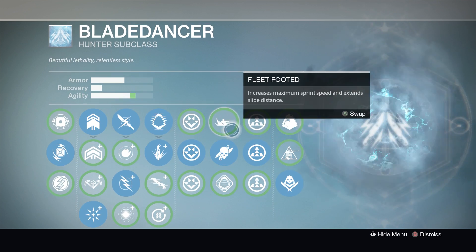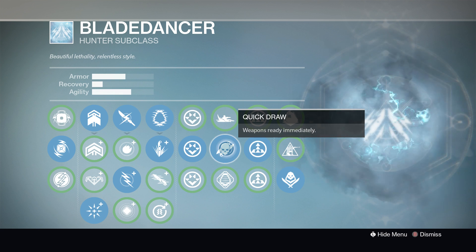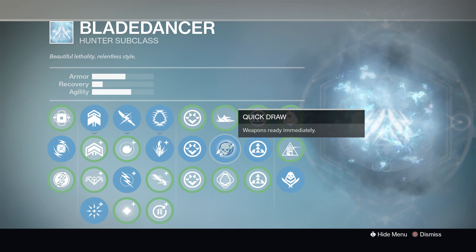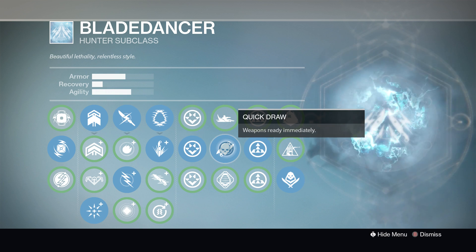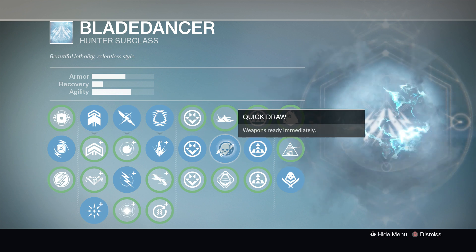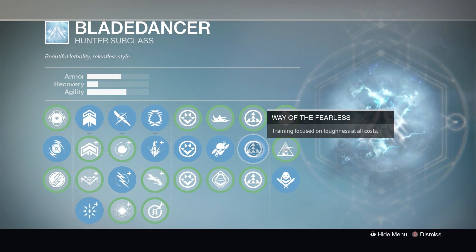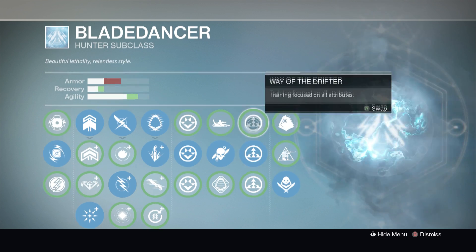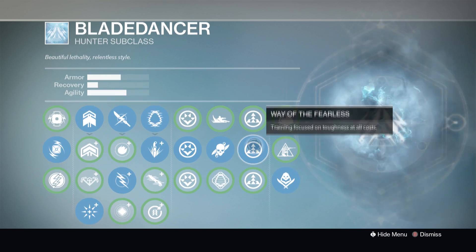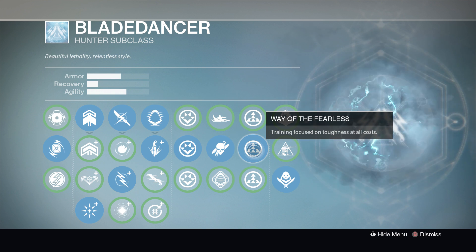For quick draw, I prefer weapons ready immediately because it gives you an advantage over titans and warlocks that don't have that perk — your weapon is ready near enough instantly. If you combine that with a weapon that has snapshot, you're aiming and zooming in within about a second or two, giving you that advantage in timings to get the first shot off and win the 1v1. It's a combination of average armor and average agility to get an advantage in battles, because you need to get out to recover, so both armor and agility help.